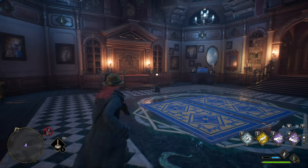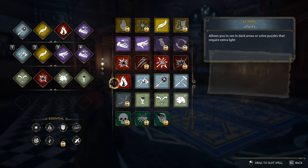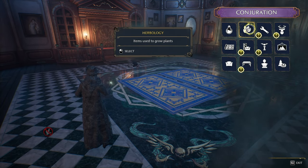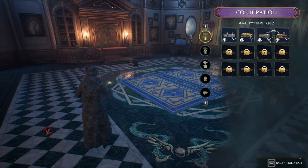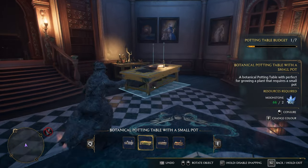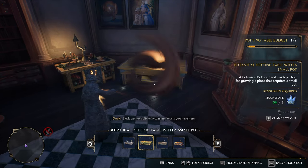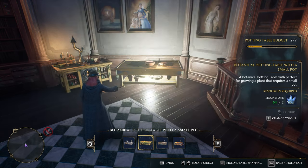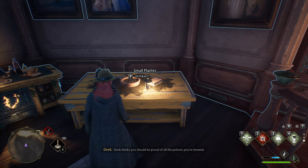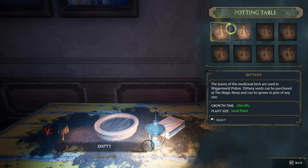In the Room of Requirement, I'll use my transfiguration spell, as you can see here, to summon in another growing station. I'll choose one of these small potting stations to place in this corner here, simply put it down, and hold escape to close this.